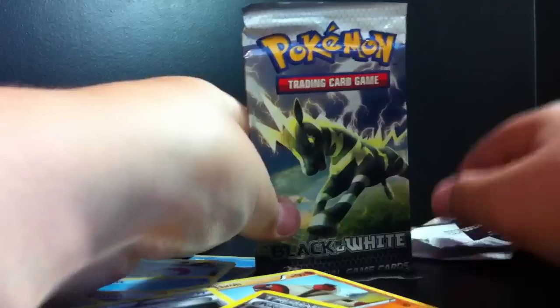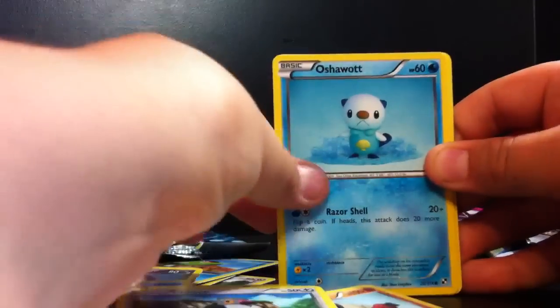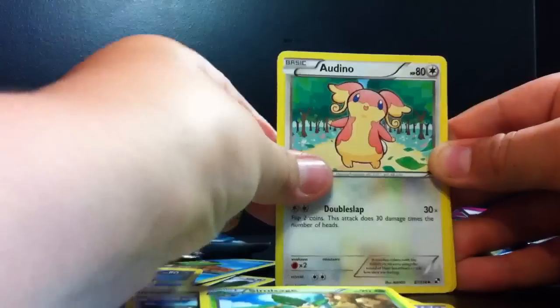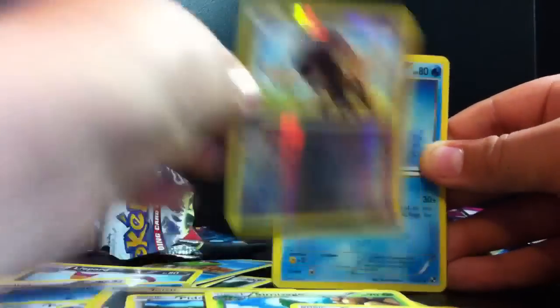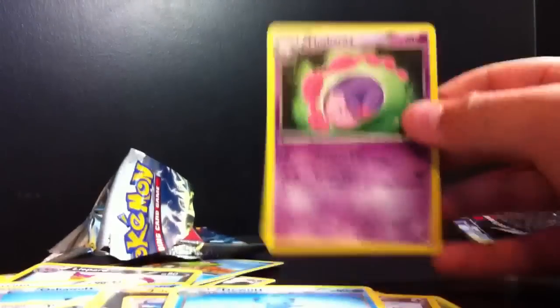Our last pack is a Zebstrika. We need to get something really, really good in this — hopefully the Full Art Zekrom. So we got a Joltik, a Pidove, an Oshawott, a Solosis, a Trainer Switch, a Simisage, an Audino, our Reverse Holo is a Bouffalant — don't have this — and our Rare is a Dewott, and our Rare is a Musharna. Nothing really, really good in that pack.